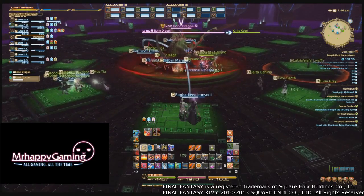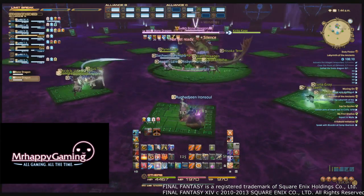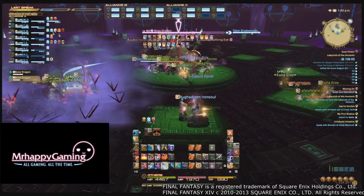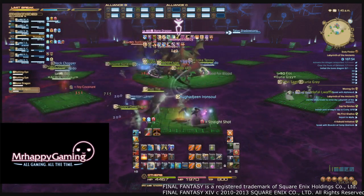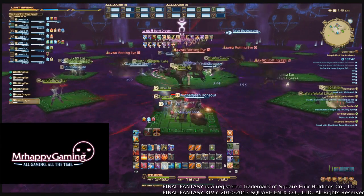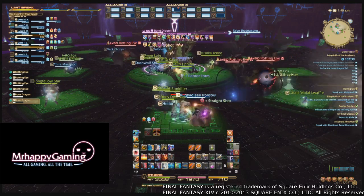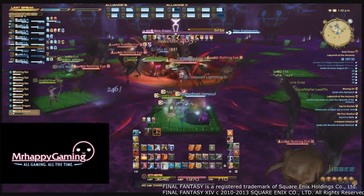In phase three, he'll summon several sets of Ariman, which will run around hurting people. Any tank not currently tanking Bone Dragon should pick these up and hold them while you burn down the Bone Dragon's final life, ending the encounter. There's no point in DPSing these Ariman, as the boss will despawn them upon being killed the third time. Our tank has reported that a very powerful debuff will be placed on the main tank at some point, noted by a large red circle above their head—he took about 6k damage from this debuff every time it hit him. As long as you pop Hallowed Ground, or at least one tank is available on the Bone Dragon even if a tank dies, this shouldn't be too big of a problem.